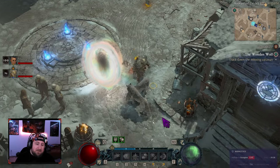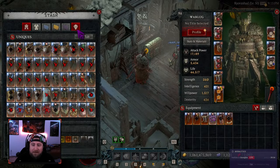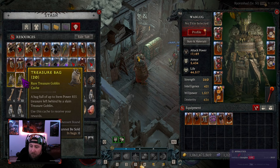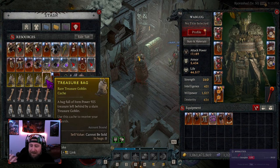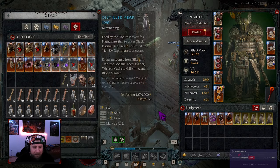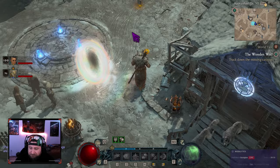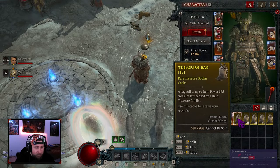Shoutout to the devs for getting that officially done and fixed. I was kind of hoping that when they fixed it, a lot of the bags I already had would have been adjusted from 855 to 925, since I got them from higher level goblins — but it is what it is. So we're going to crack these open as part of the video right now.